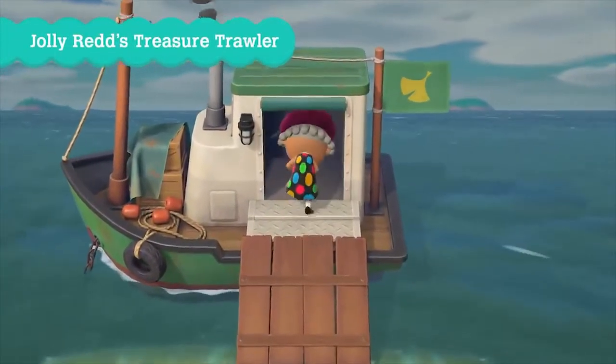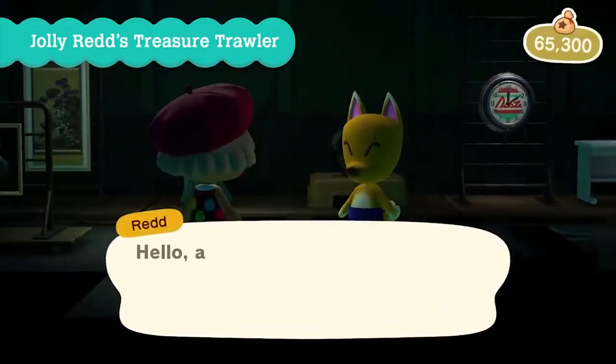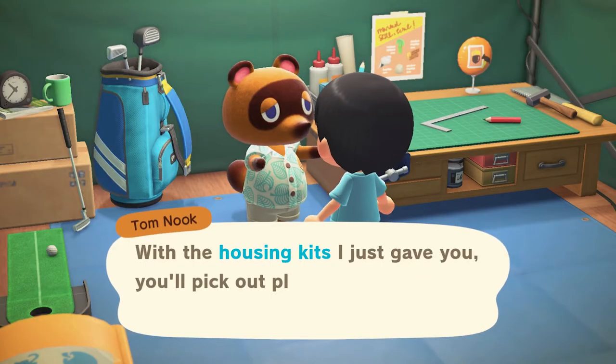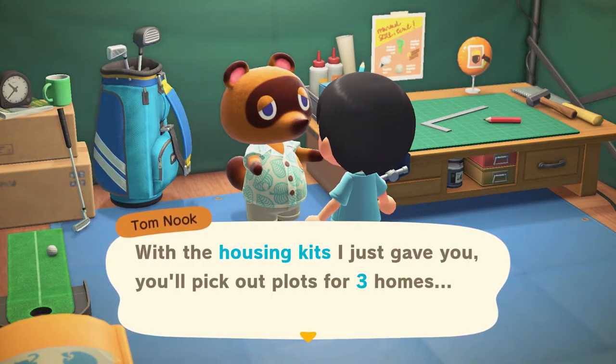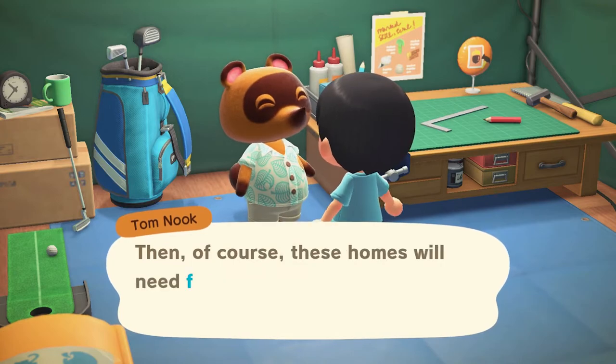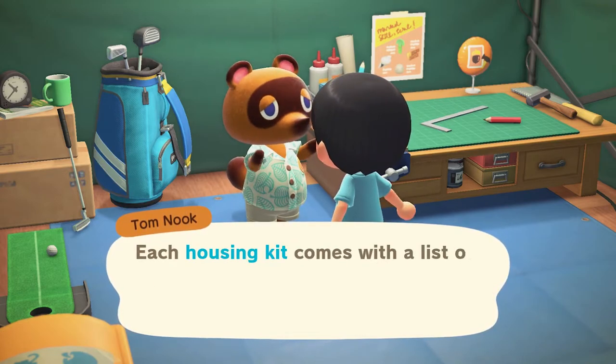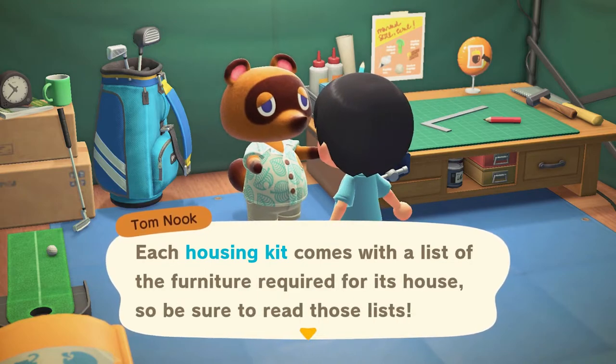Let's just call it Red's boat for the sake of my tongue. To be able to physically reach the boat you would have to obtain a ladder, which is provided to you via recipe. Most people by progressing naturally will obtain it after 3 to 5 days from Tom Nook, during the first island expansion where you are required to find a plot for 3 new houses.